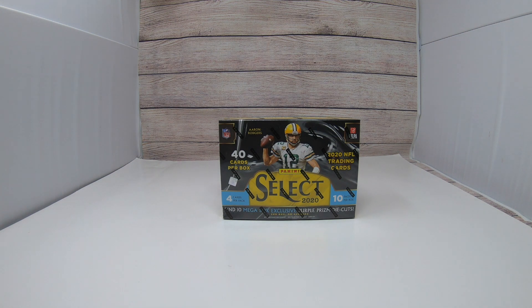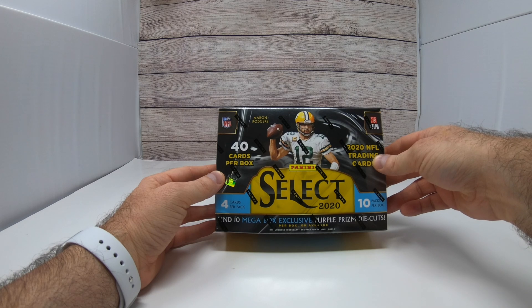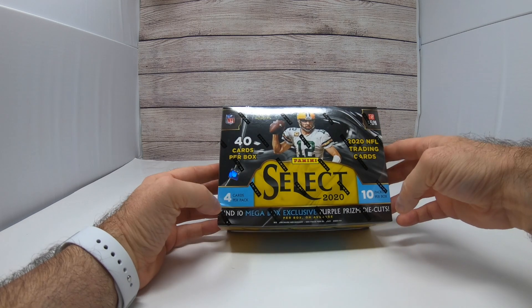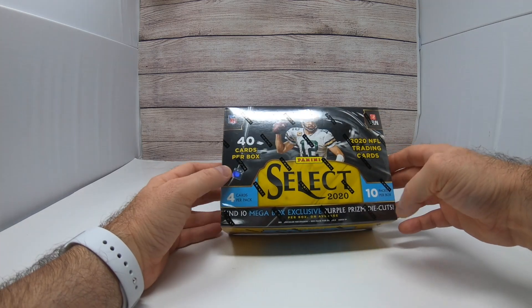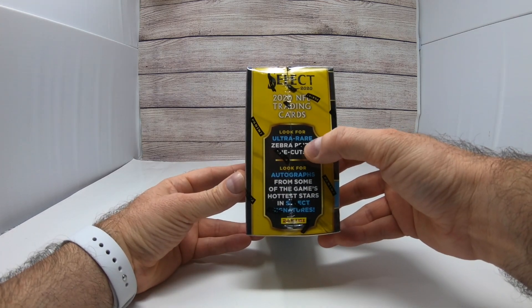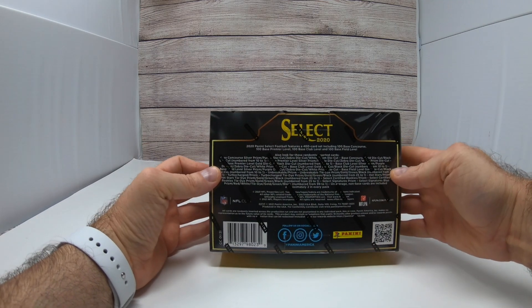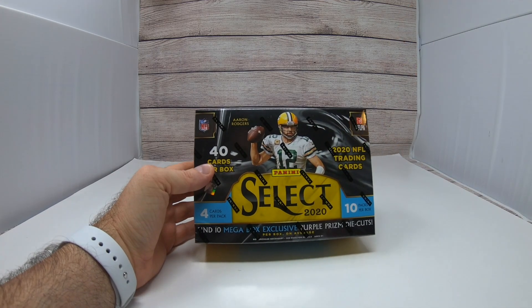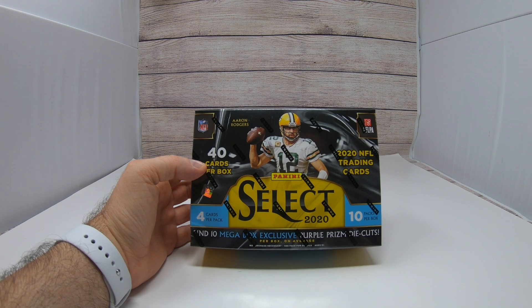Hey, what's going on everybody, Jason here back with another card ripping video. Going to do another box of 2020 Panini Select Football. There are four cards per pack, 10 packs in the box, which means you get 40 total cards. There's a purple prism in each one. Really want to hit one of these ultra rare zebra prints — that would be super cool. You can get an auto in these boxes, that's why I really like them. The first box I ripped in the previous video I did really good — got two Herberts, a Burrow worth like 50 or 60 dollars, and a Tua, so these boxes are loaded.